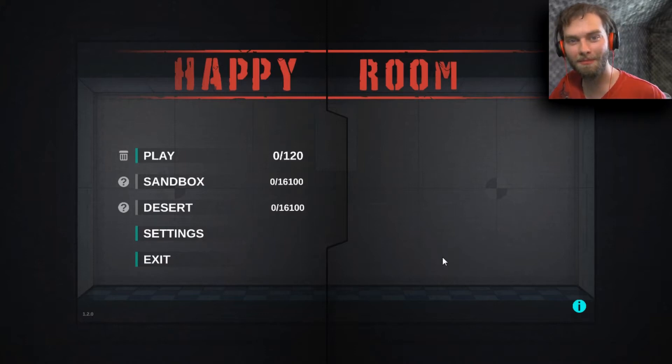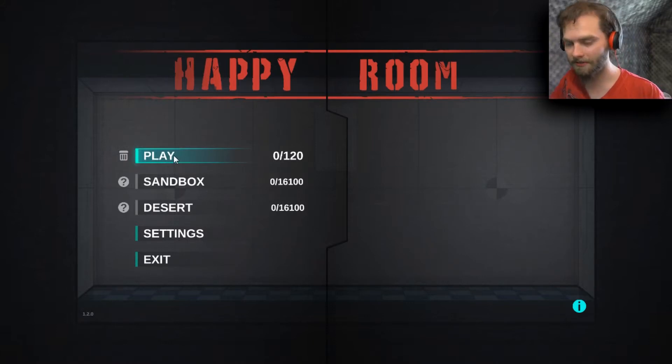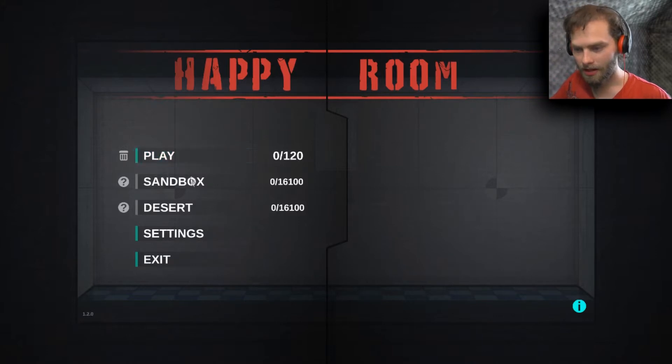Hello everybody, my name is Jaytix and welcome to Happy Room. This is kind of like that flash game Mutilate a Doll or something, where you get a little doll and he drops down and you set up a bunch of stuff to murder him and how much damage you do is your score — except this one is a much more advanced version of the free flash game. So let's get into it. Deal more damage to unlock sandbox mode.